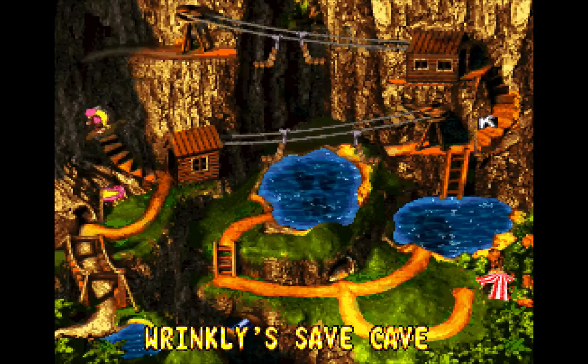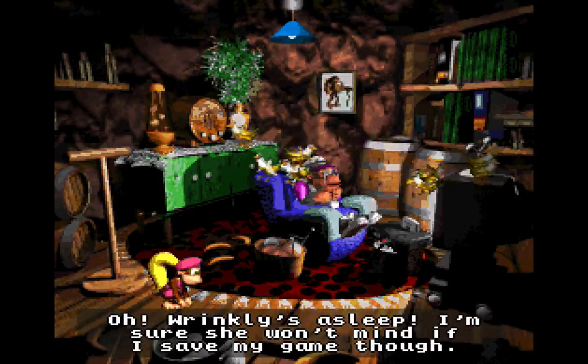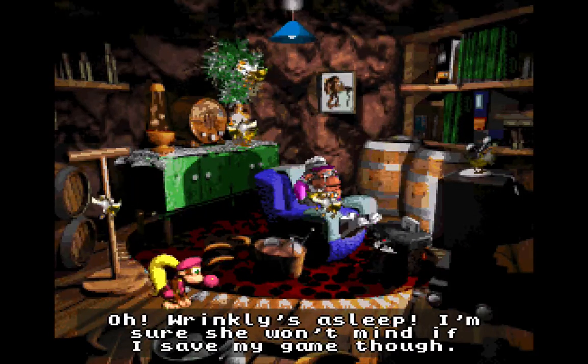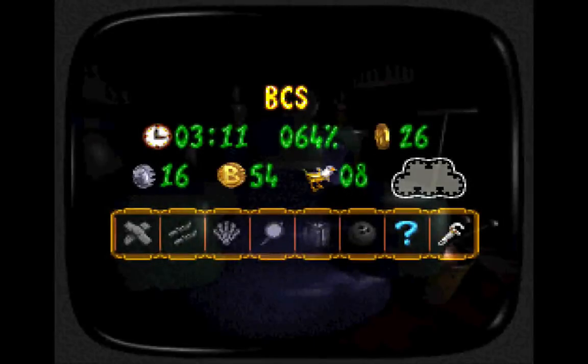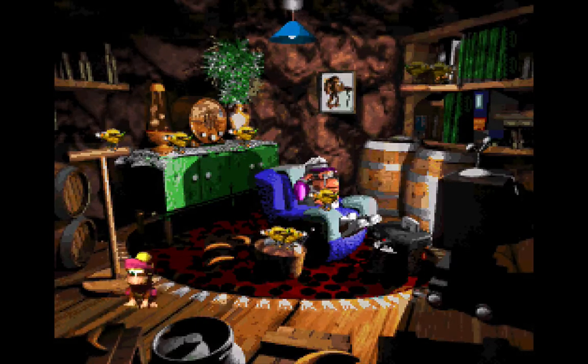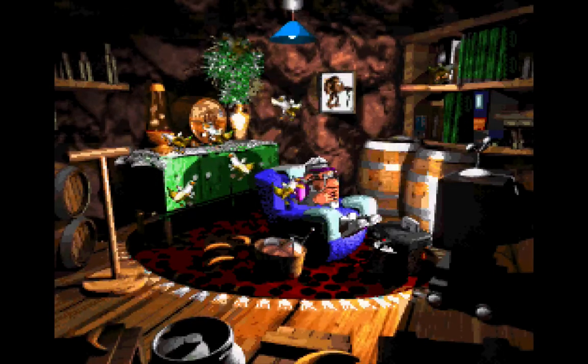I believe Wrinkly's Save Cave is right here — cool, let's see how we're doing. Look at all these birds — how is she able to sleep with all these birds flying around? We definitely want to save. 64% — not bad. I almost have all the items in the game. We'll just leave her in peace with her birds and their bird droppings. How is her place so clean?